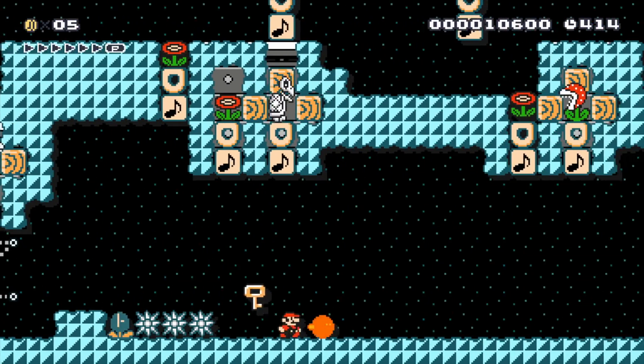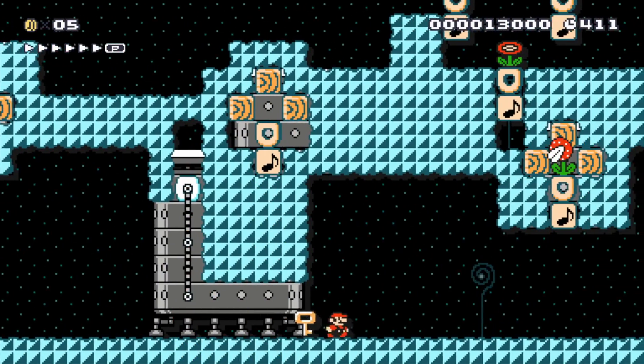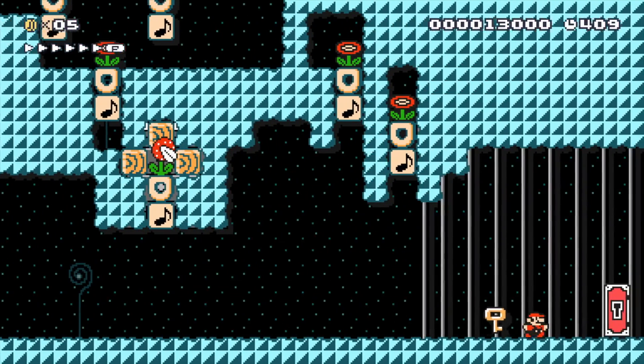We have to do a spin jump on the ball bomb to knock him over. Once again, throw it up, hit the POW, and we just have to go through the door now. There we go.